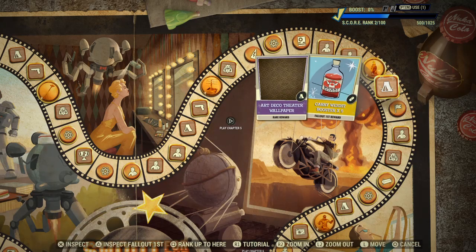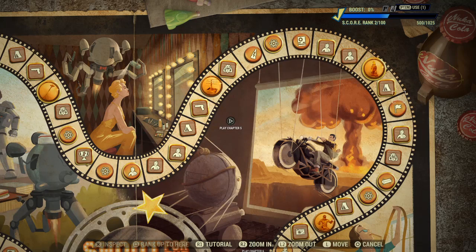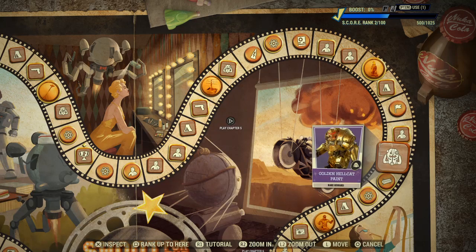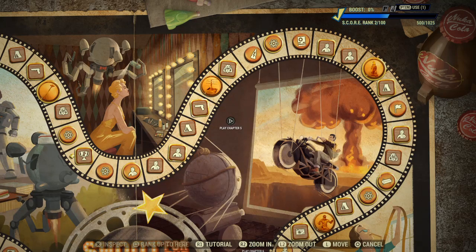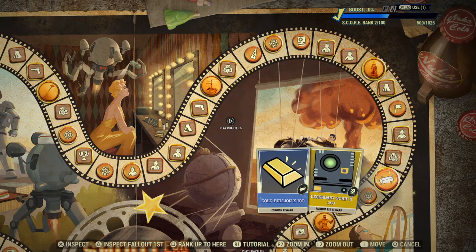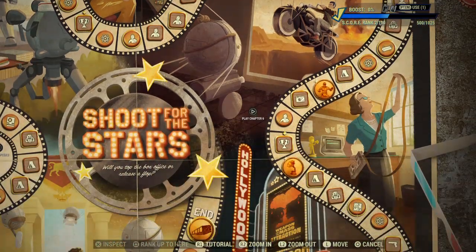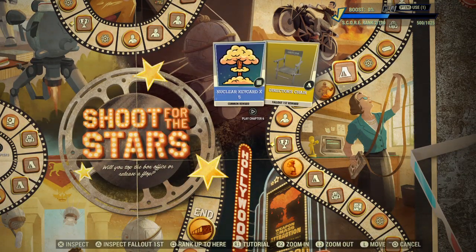Pyrotechnic Kit, Deco Theater Wallpaper, Carry Weight Booster x5. Going further: Scout's Banner x3, Film Reel Flare and Red Carpet, Gilded Hellcat Paint, Gold Bullion x100, Legendary Scrip x250. 150 Atoms, Scout's Banner x3, and 5 Nuclear Key Cards.